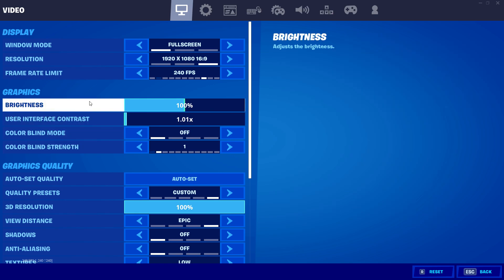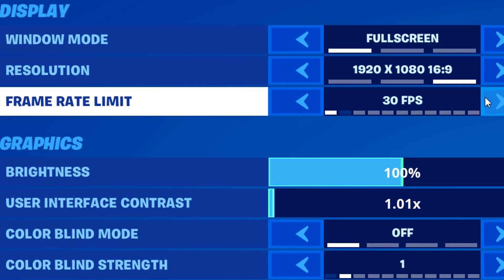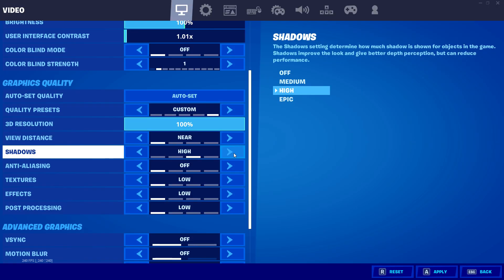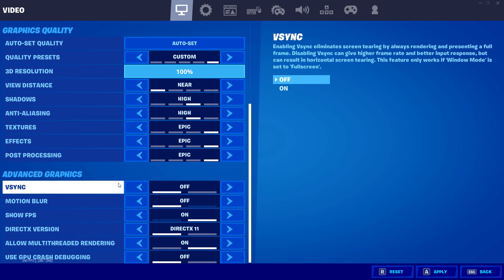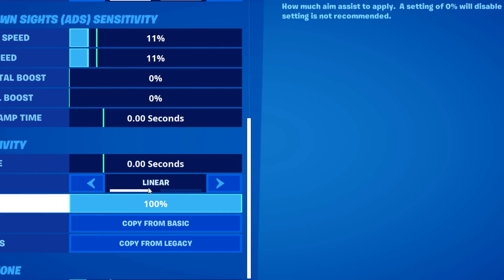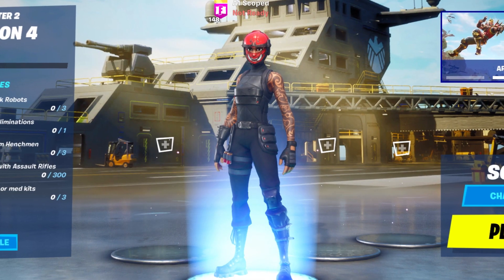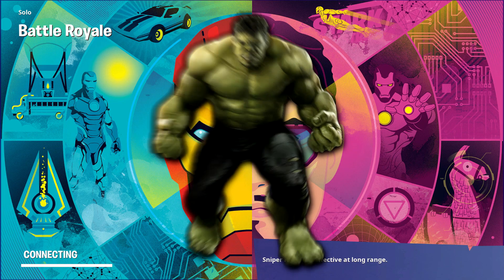First, settings — I'm going to keep everything like colorblind and brightness the same, but I'm going to lower my frames down to 60 fps so it's like I'm playing on console. View distance I want to put on low or near. Shadows — high. I'm going to put everything on high that's not supposed to be on high. V-sync I'll keep off, motion blur off — because if I turn motion blur on it'll hurt your eyes. I'm gonna keep aim assist on, just for the fact that I probably won't be able to hit a single shot at 60 fps anyway.